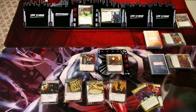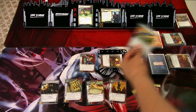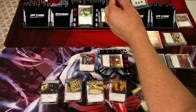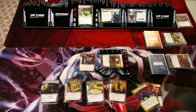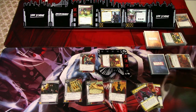Villain phase: add one threat to the main scheme. Mysterio attacks — I will defend — one plus one is two, we don't take any damage. We get an encounter card — Fool's Paradise. Each identity gets plus two hand size; it has six threat on it and Victory One. That is that round.